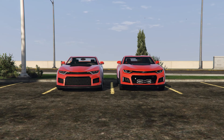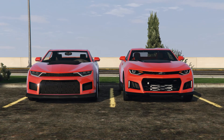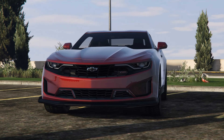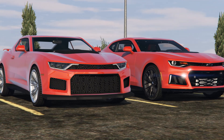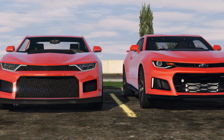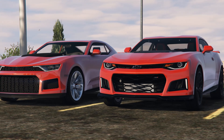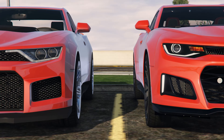First things first, let's start off with the front ends. The first thing you're going to notice is the headlights — they don't look the same at all. I believe the headlights are solely based off of the 2021 Camaro because they look identical, but the rest of the front end doesn't look anything like the 2021 Camaro. It looks just like this 2017 one we got right next to it, and it looks practically identical except for the main bottom grille, which in game is a little bit more rectangular compared to the real life version which is a little more curvy.